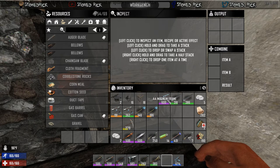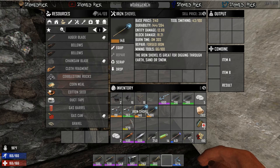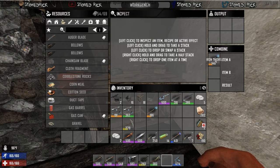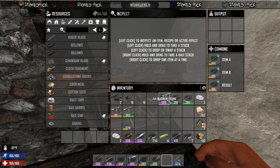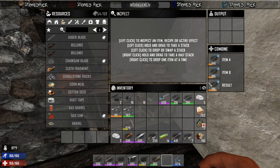The big thing about this is in Alpha 15 they've also introduced a system where for anything that you can craft, even if you max out your skill at 100, you will only be able to craft quality 500 items. Which means to get between 500 and 600, you'll need to either combine them to get a better result or you'll need to find them.